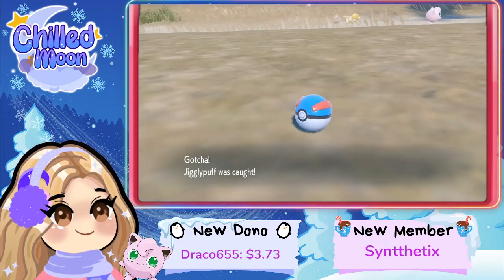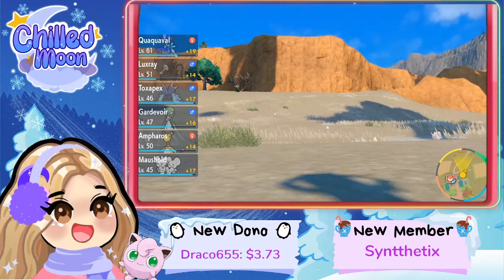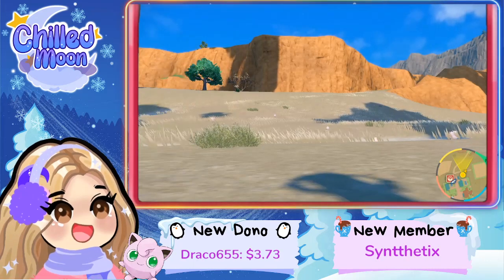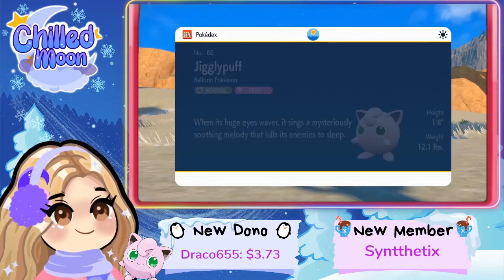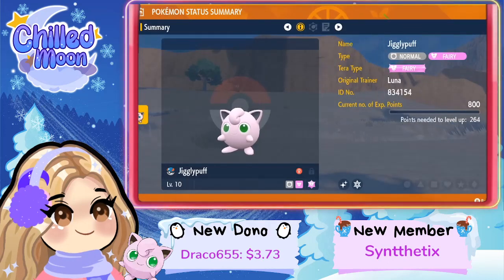We have our shiny Jigglypuff! Let's go, I'm super happy! Awesome — and we get some GGs. Oh my god. Here we go — we're gonna go ahead and check her summary. Oh my god, green eye beauty right there.